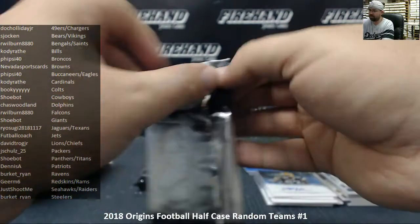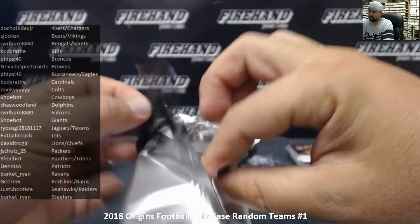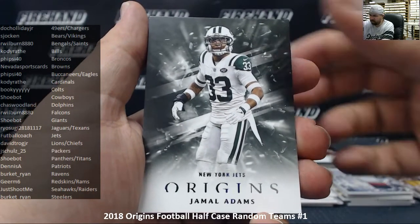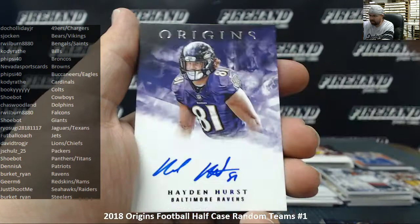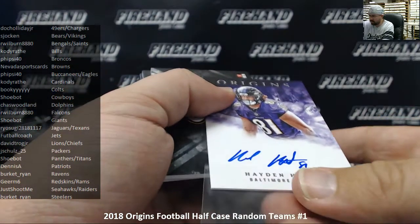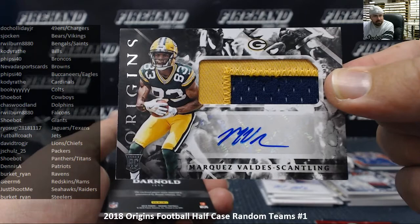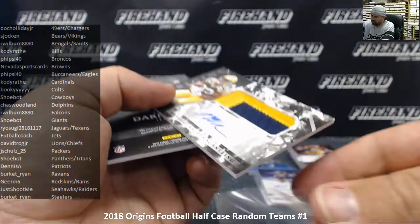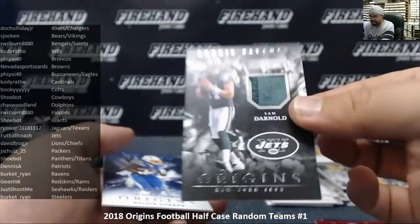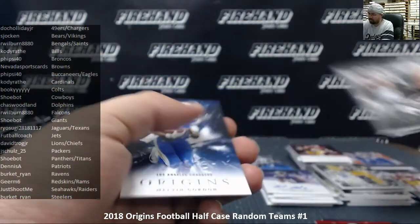Number seven: Jamal Adams for the New York Jets. Von Miller to 175. David Johnson to 299. Hayden Hurst is your next autograph — Baltimore Ravens going to Burkett Ryan. Another rookie patch autograph of Marquez Valdez-Scantling — base version — Green Bay Packers going to Jay Schultz once again. That's two of those in the same eight-box break. Rookie patch of Sam Darnold — base version for the Jets — Jets going to Football Coach. And Melvin Gordon base.